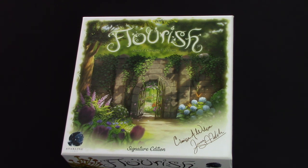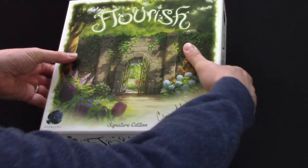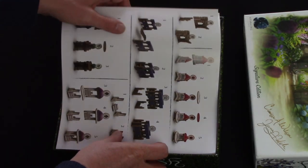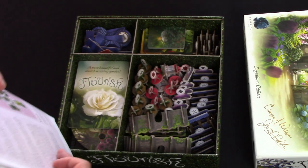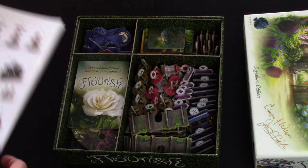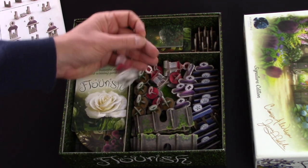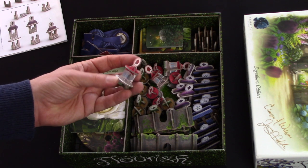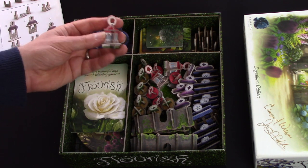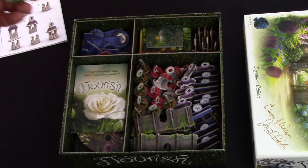We'll talk about the multiplayer game at the same time. First thing you'll need to do when you get the game is spend a good hour or so putting all these little pieces together. You don't need to put them all together — it depends how many players you have. There's an insert that comes with the game. This is part of the Follies mode of play; you don't have to use this if you don't want to, but there's going to be one for each player. If you're playing two player you need two, if you're playing solo you only need one.